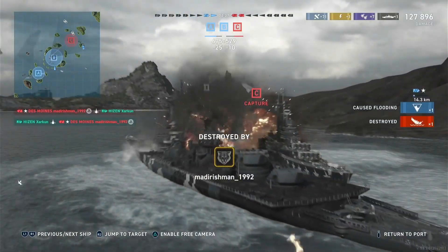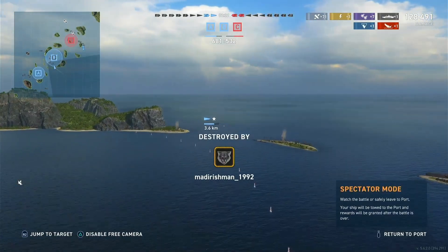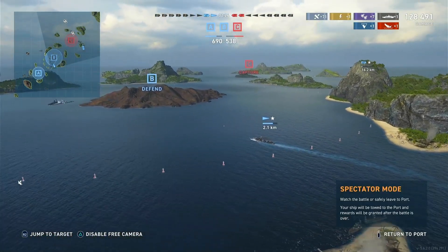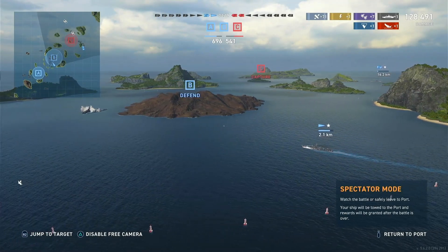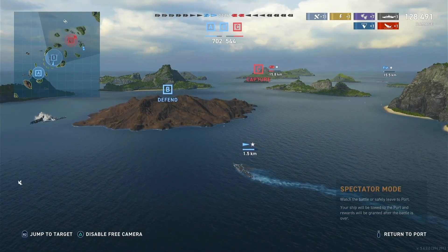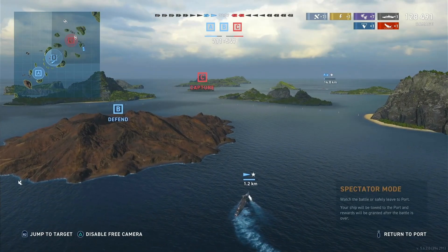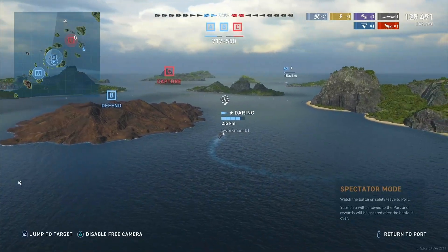Our Daring nearly finishes him off, but the Des Moines does get the ram in and manages to take us out — which honestly doesn't matter. Now that the Des Moines is eliminated and the threat to the cap has been neutralized, that just leaves the two enemy battleships north of Charlie pushing in toward the very low-health last remaining friendly battleship. These guys on the red team have spent literally 10 to 13 minutes sitting in one place on the map, trading shots with other ships that have been sitting in one place on the map.